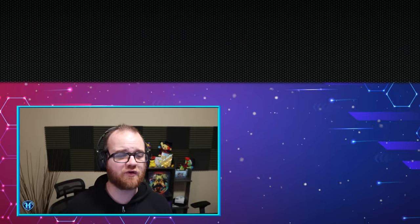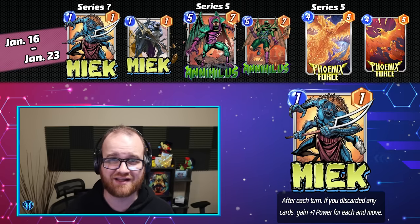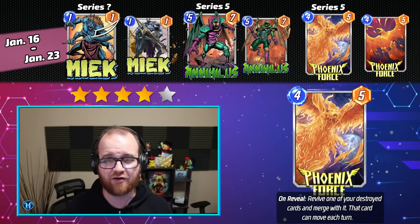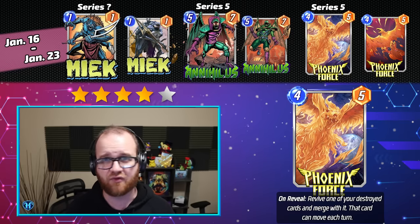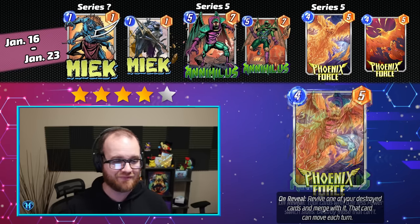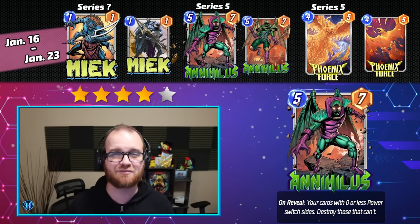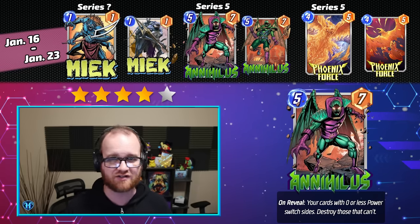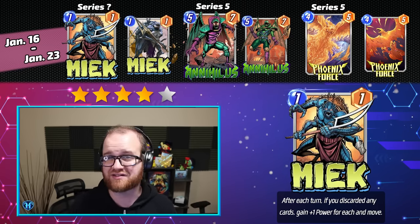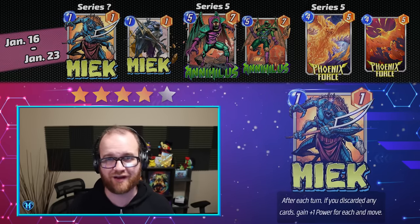Looking to the third week of January, running from the 16th through the 23rd, we have new card release Meek, and returning card releases in Annihilus as well as the Phoenix Force. I'm giving this Spotlight Cache week a fairly solid 4 out of 5 stars. The Phoenix Force is not replaceable in its decklist as the defining card in it. Annihilus, while it hasn't released yet as I'm recording this, tentatively looks like a format staple or at least one that defines its own archetype similar to Phoenix Force. Meek looks like a neat and likely playable card inside of discard shells, which have consistently been playable in Snap — all contributing to the strong rating.